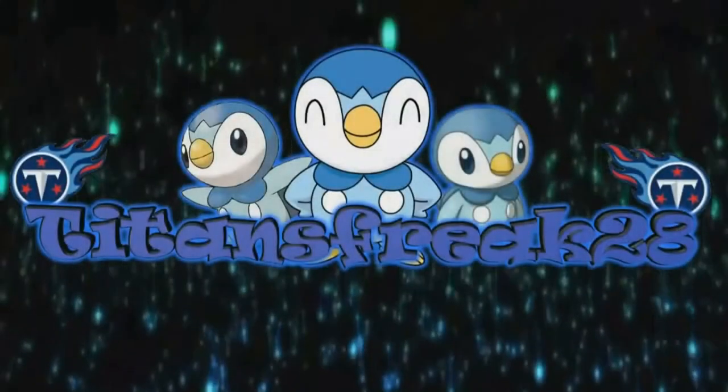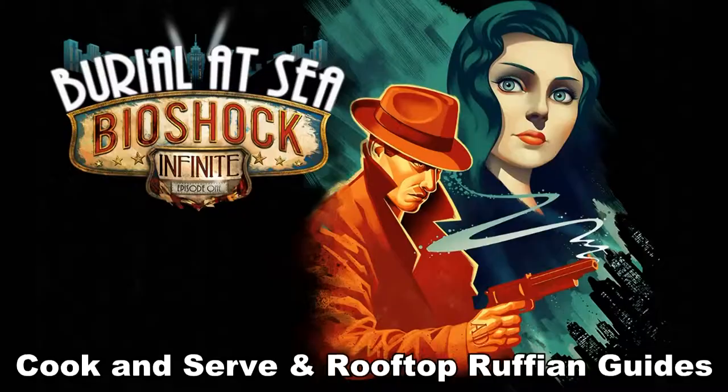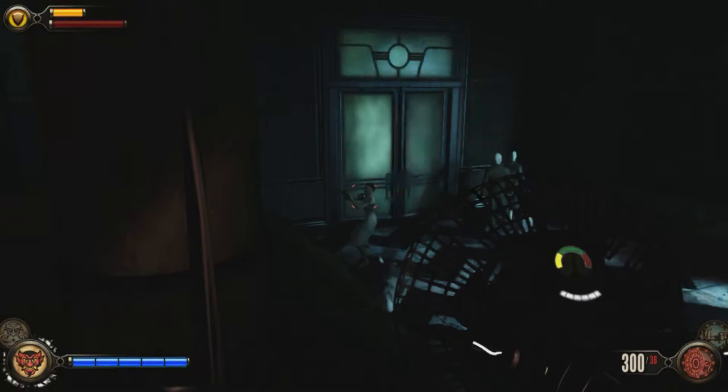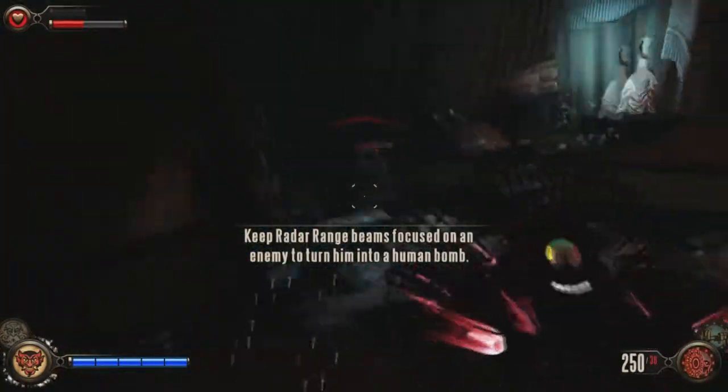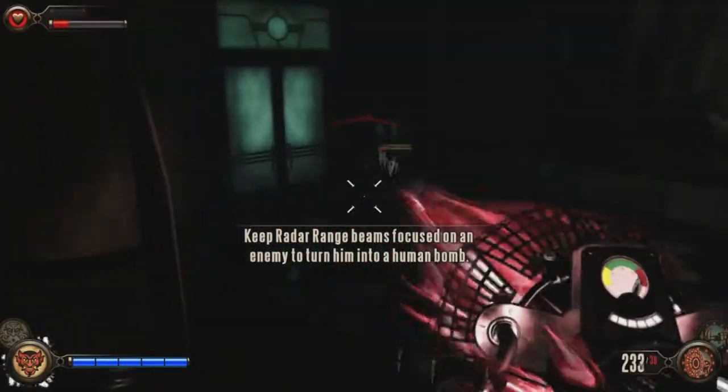What's up everybody, Titan back with some more Bioshock Infinite Burial at Sea guides. This time I'm doing the Cook and Serve and Rooftop Ruffian guides. In order to do this you must make 5 enemies explode with radar range and damage 15 foes with an exploding enemy with the radar range.